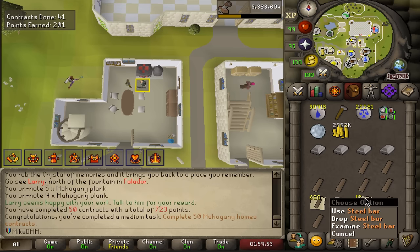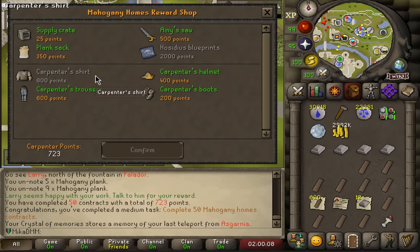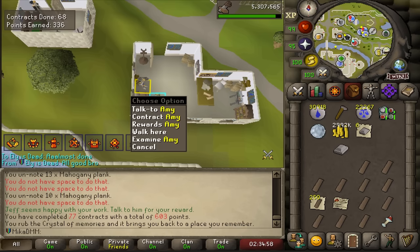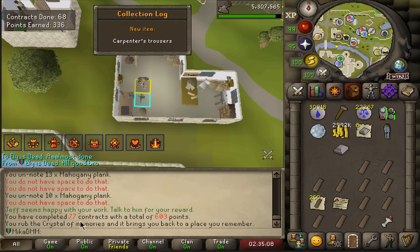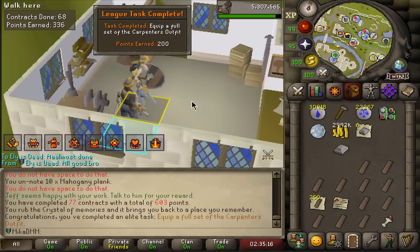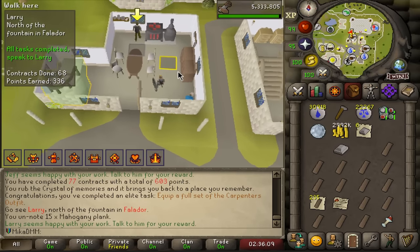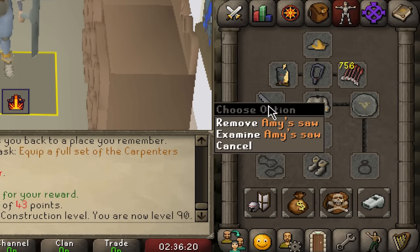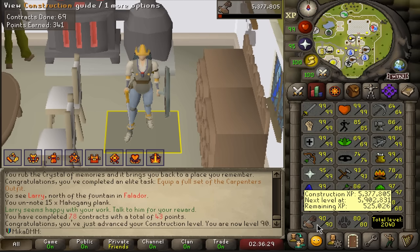50 completed Mahogany Homes contracts. I'm running a little low on steel bars but I don't plan on going all the way to 99 right now. I'll save for the shirt first — that is two out of four completed. Three out of four: carpenter's helmet. And just like that, enough points to unlock the carpenter's trousers. This was a very enjoyable process — I completed 77 contracts and went from level 70-something construction to basically 90. There are the 200 points I was going for. I cannot leave it this close to a level, so let me do one more contract — and there we go, level 90 construction!